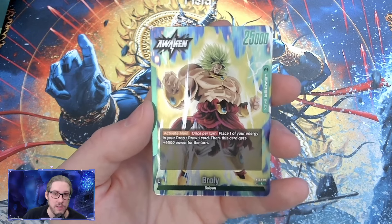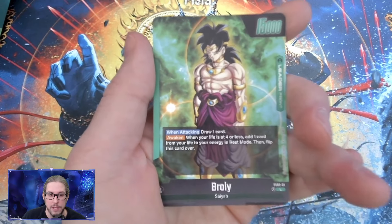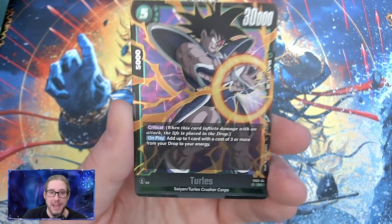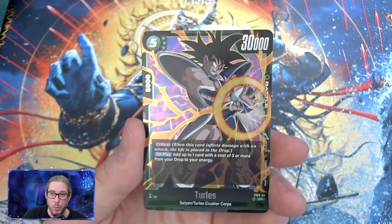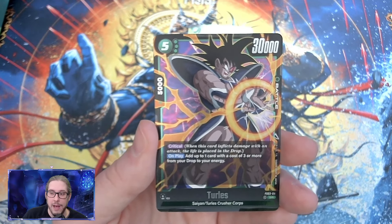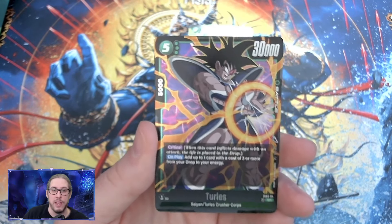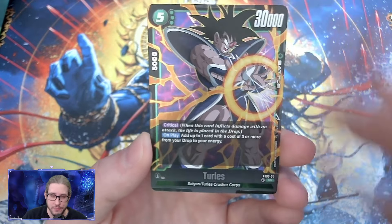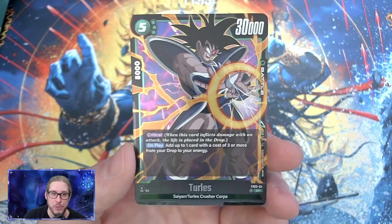From a purely defensive standpoint there's a lot of value from this leader, but it is a little scary to immediately go down to three lives when you awaken because of the other effects, so you'll have to play very carefully in terms of sequencing your turns. As standard for starter decks, you're going to want to buy two of them because you only get two of each super rare, and the day one meta lists are including four of each super rare from the starter deck.